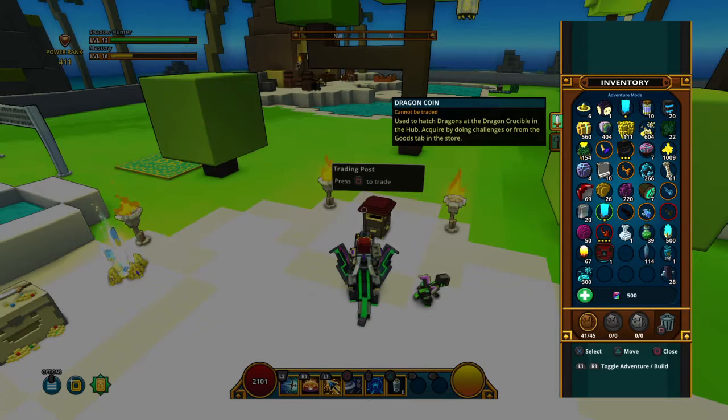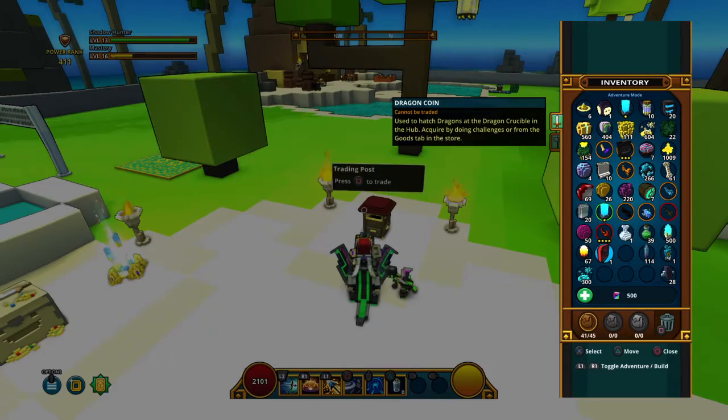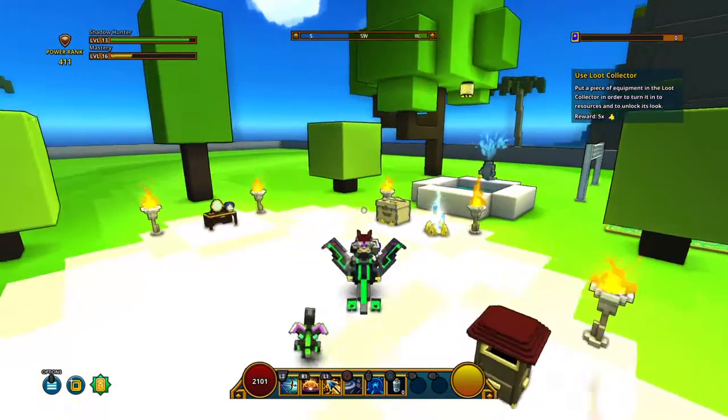I have one dragon thing. Coins. Goods tab.